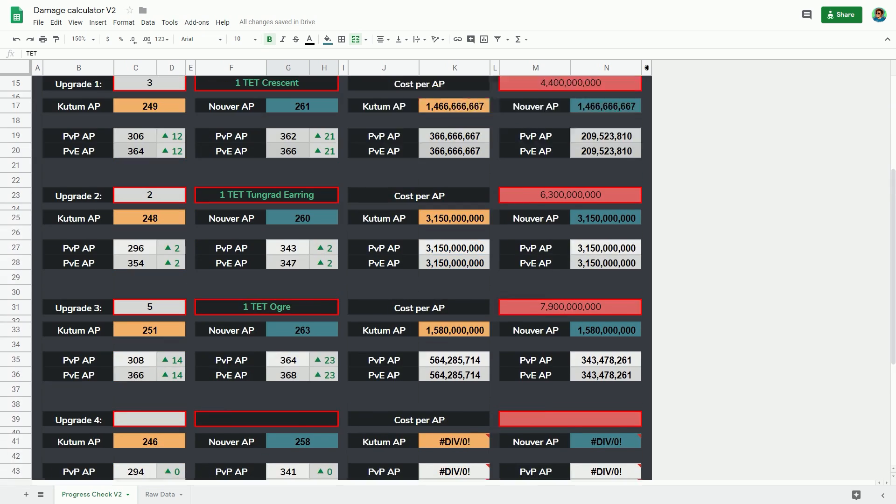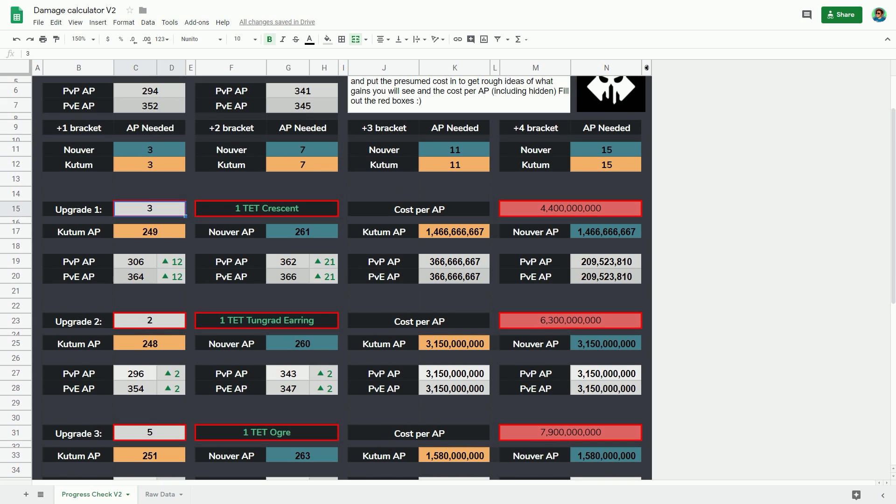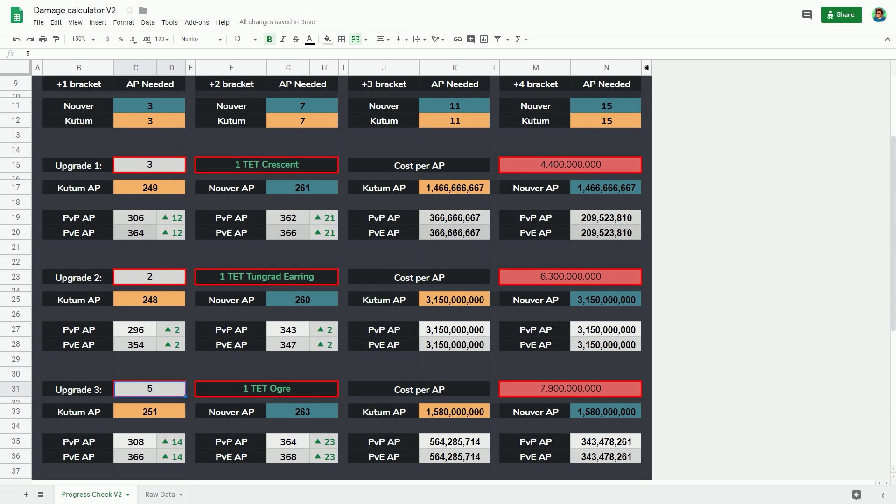I used 3 upgrades in my example and I've put them in here. You just type into any box with a big red border. I said the first upgrade — the next upgrade that would give me 3 AP — would be to buy 1 Tet Crescent. The cost of that on an EU server is about 4.4 billion. The other upgrade I looked at was 1 Tet Tungrad earring, which would only give me 2 AP from Tri, costing 6.3 billion. And the third upgrade giving me the most AP on my sheet would be 1 Tet Ogre at 7.9 billion.